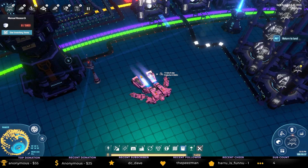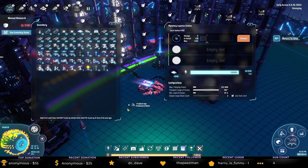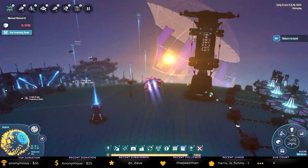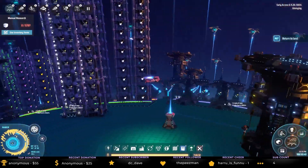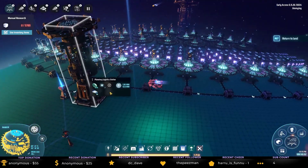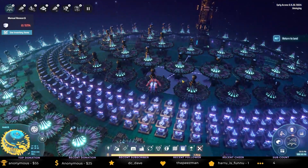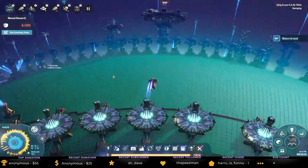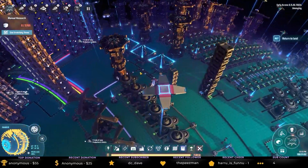Perhaps grab more ray receivers. I do actually want to do that — production of the antimatter on a different planet. I've got my choice of planets here. Let's go and see what we can do. My ray receivers are over here.